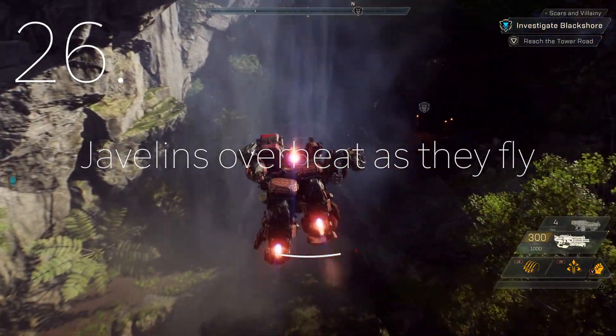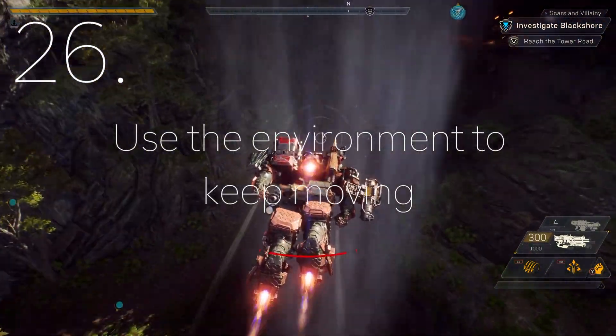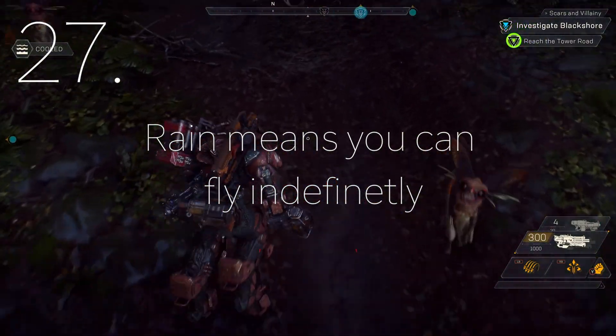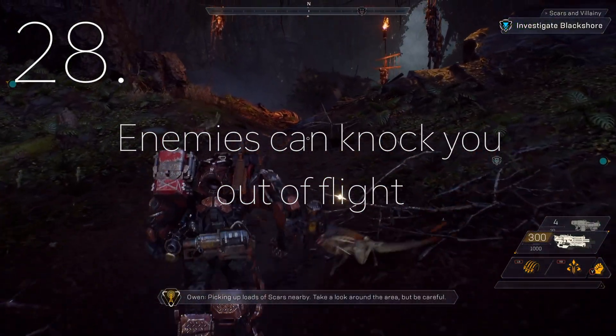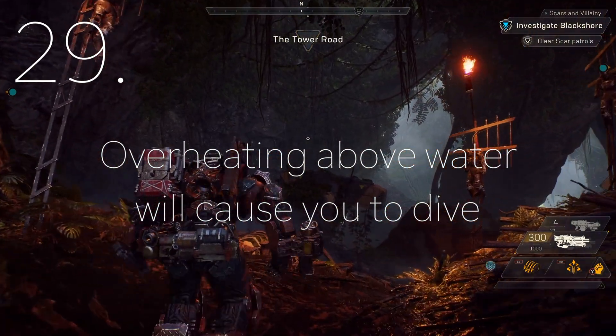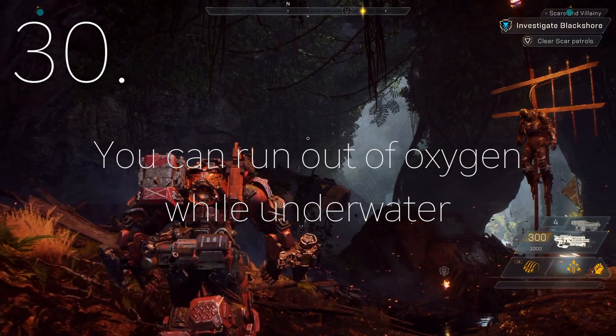Javelins have to cool down as they fly, so going through waterfalls or water is one way to keep them moving in flight. Rain means that you can fly indefinitely. There will also be enemies that can knock you out of flight. If you overheat in the air and fall into water, you will dive, and you can run out of oxygen while underwater.